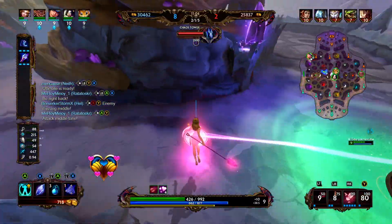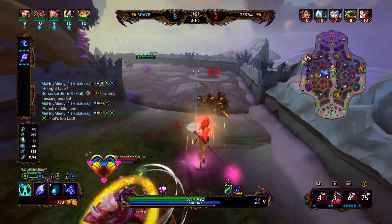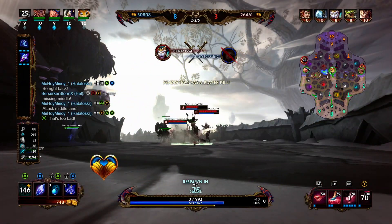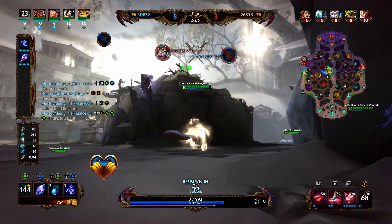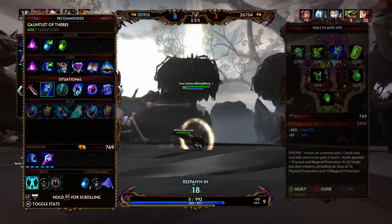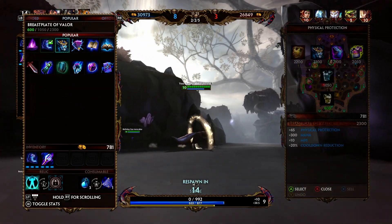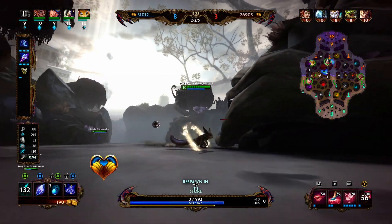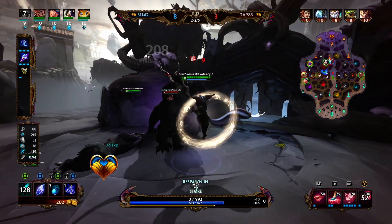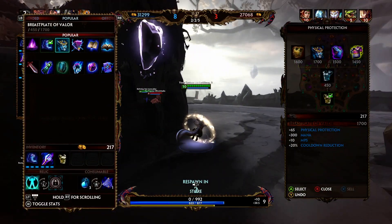We dove into the tower trying to get a fancy stun and then two people on their team rotated over. Definitely overstayed my welcome in that lane — probably should have just gone mid right after respawning. Neith seems to have that lane under control; don't need to hang out in that lane anymore unless there's a team fight going on. I need to show most of my attention to mid lane and then occasionally rotate to solo and duo.